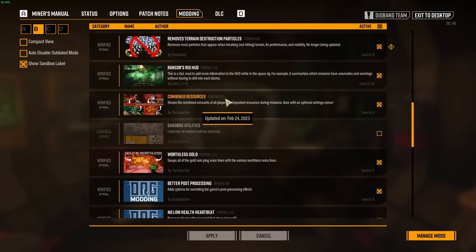It gives you incredible peace of mind and clarified focus, as well as a great idea of how much Nitra your team is carrying and whether you need to focus on Nitra more. So incredible mod — it's definitely a close race with Rancor's Rig Hud for being my favorite. Sandbox Utilities is simply necessary for testing things, with how many weird interactions there are with enemies being freezable or not, and being able to spawn in basically every entity of the game.